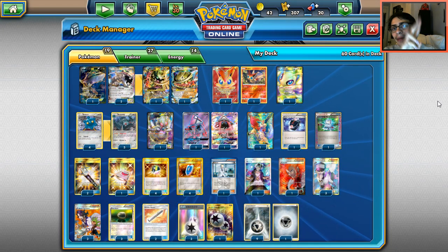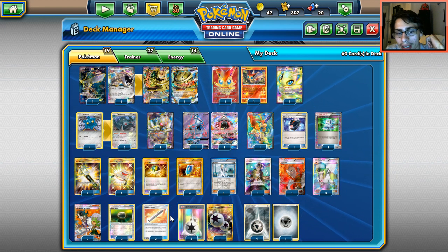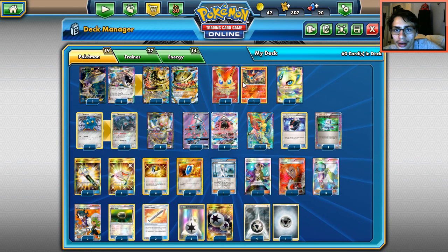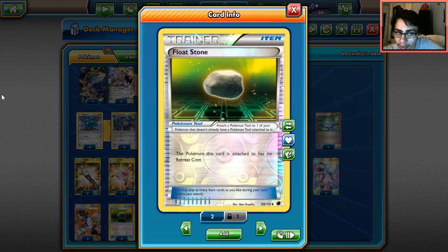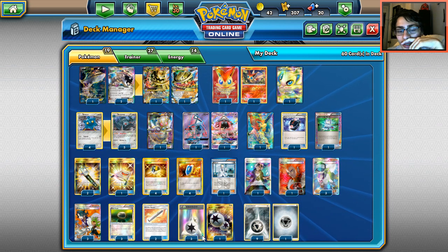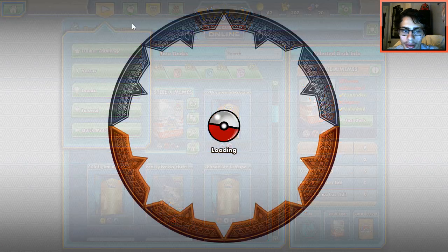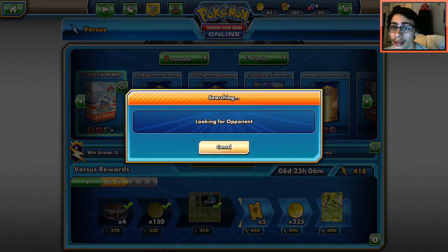Before the second match I edited the deck. I took out all the Max Elixirs and added a second Field Blower, a third Float Stone — three is much better than two — and a fourth Bronzor, because I was whiffing on getting Bronzors into play. Four Bronzors increases the odds of getting them out early. This version of the deck felt twenty times better.